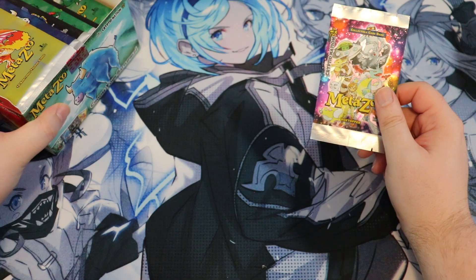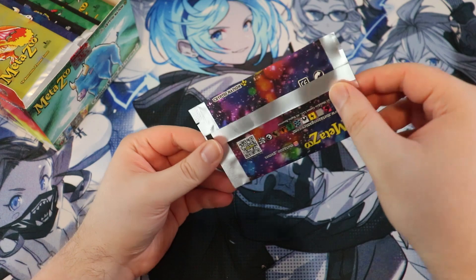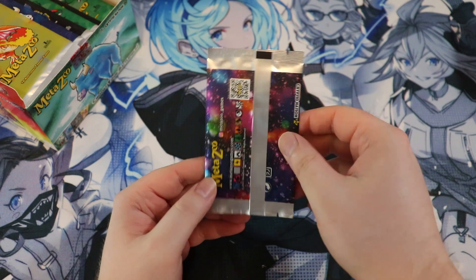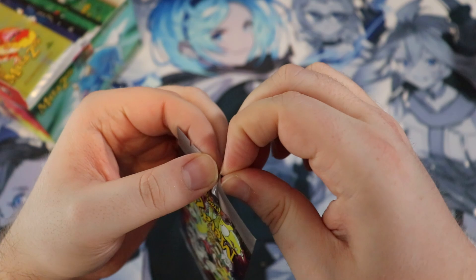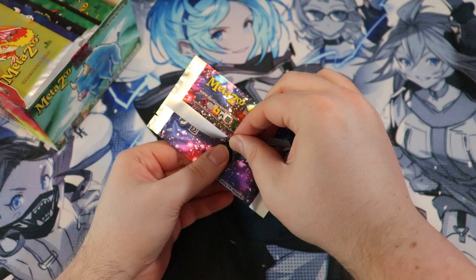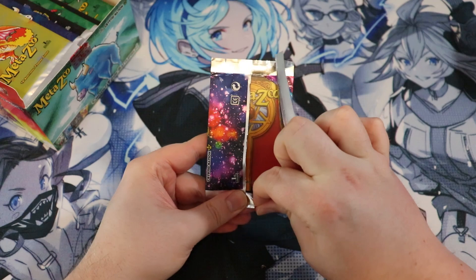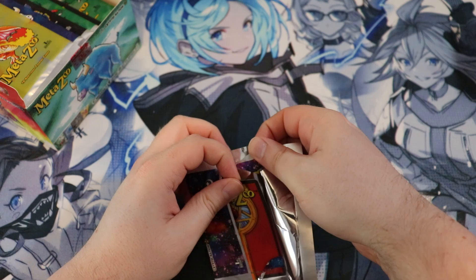The easier way to open the packs is to go on the back side where the little black part is, then try to snap it a little bit to break the seal, and then peel it along there so you don't damage it at all. It also keeps the pack in decent condition if you want to display it.